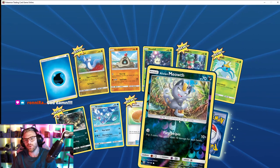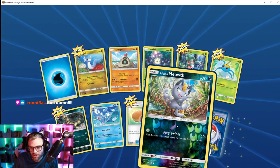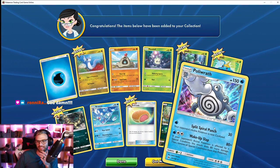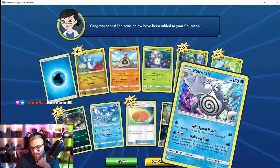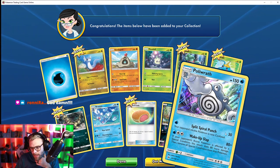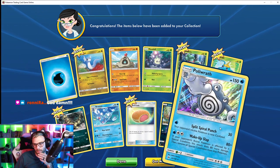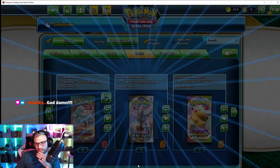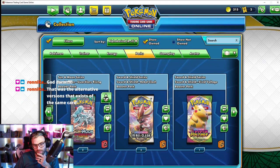Oh, Alolan Meowth — cute, and that's a reverse holo. Hey, Poliwrath — he's actually pretty good. Confusion and 30 damage for one energy — can't complain. All right, let's do this one.